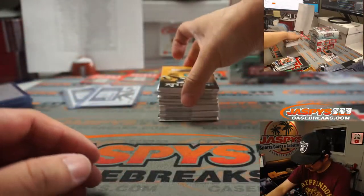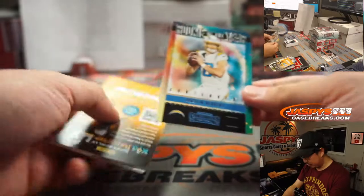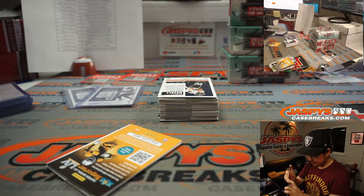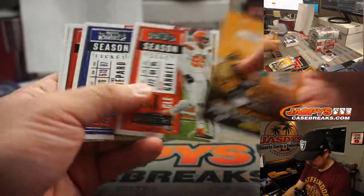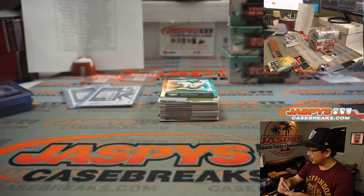T. Higgins. Justin Herbert, Rookie of the Year Contenders card for Adam and the Bolts. Darnell Mooney, Bears — Tommy Wald with Chicago.